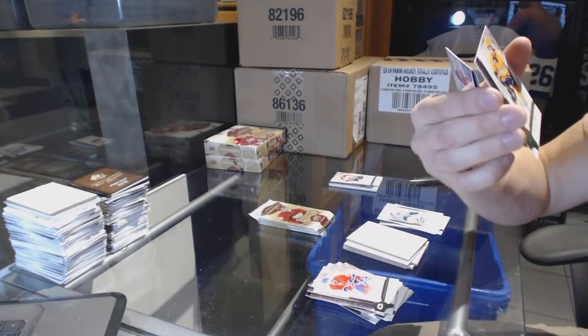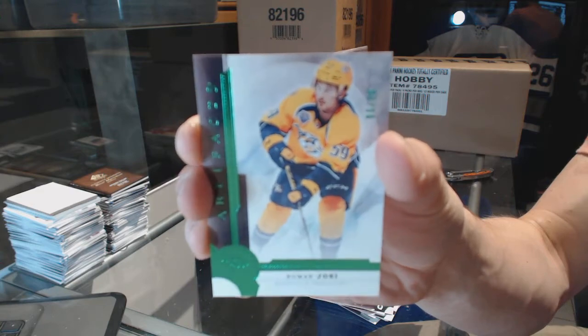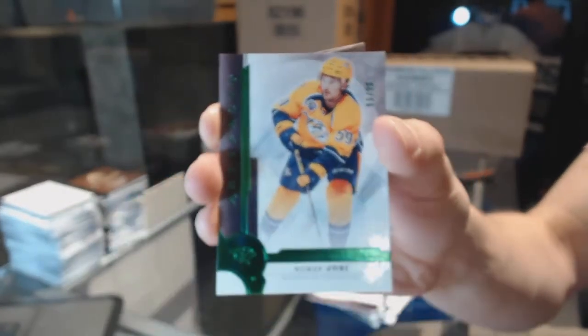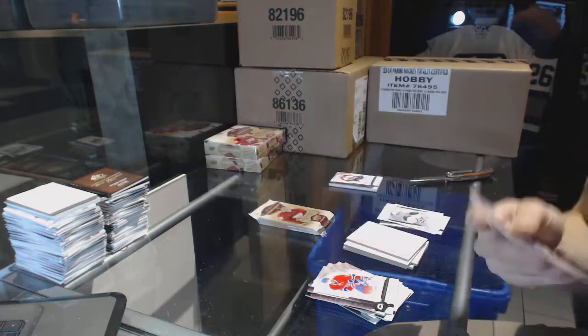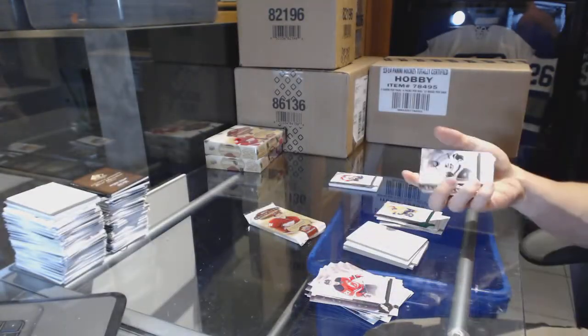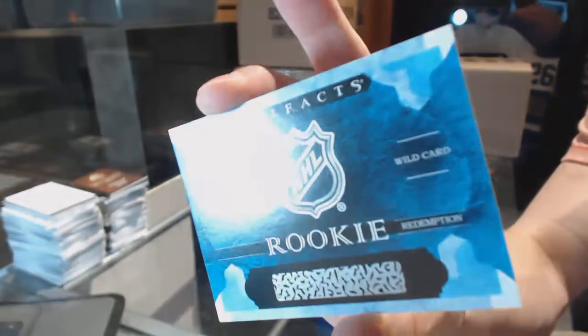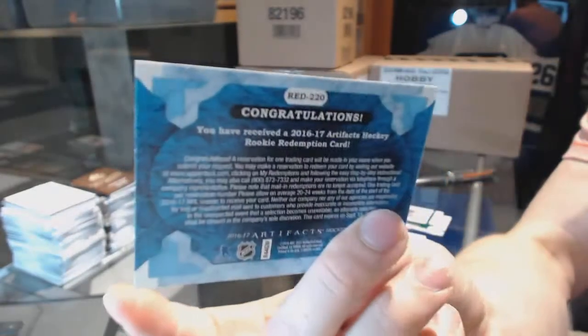Emerald numbered 99 of 99, Roman Yossi. We've got a rookie redemption wild card number 220.